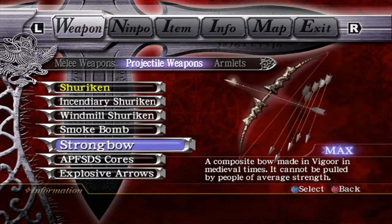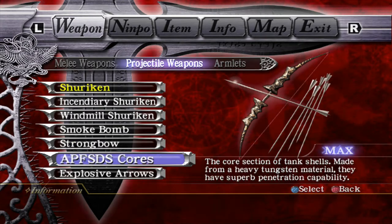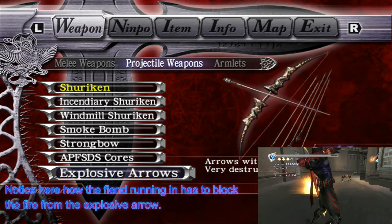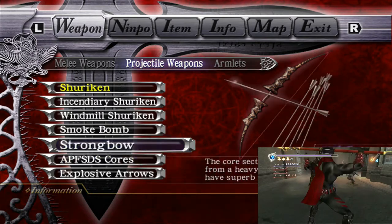All the arrows function in a very similar fashion. The APFSDS cores have the biggest hitbox of all the arrows. The explosive arrows also have an area of effect — when they impact, they give off fire that can hit enemies and damage them. It doesn't do a lot of health damage, but it stuns them for ages, which is its most effective use. So that's just the basic outline of all the individual weapons.